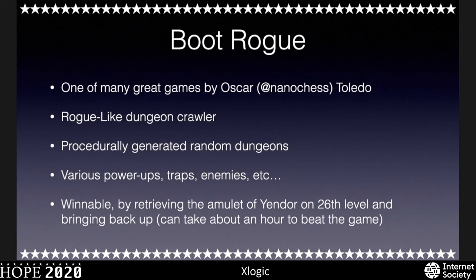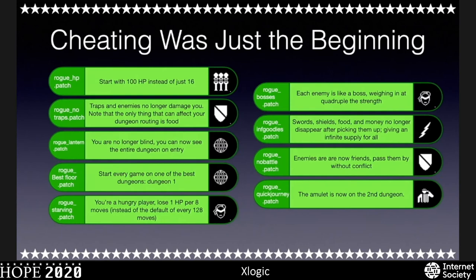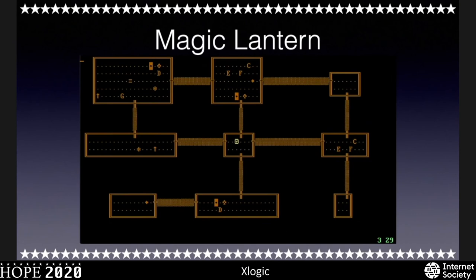That was NanoChess — and by the way, he actually has a couple of books on boot sector programming. The irony here is I gained a huge advantage from learning what I learned from doing the cheats without actually using the cheats. This led me to write a 140-page game guide for Boot Rogue, like a strategy guide. I haven't published it yet, but it is coming out soon. The first thing we're going to look at is the Magic Lantern cheat — one of my favorites, and one that really opened my eyes to all the patterns and advantages.